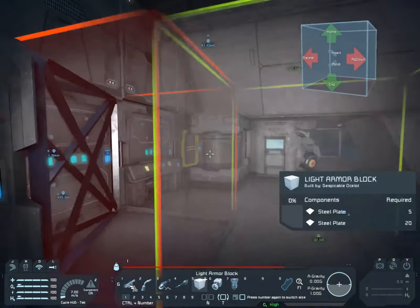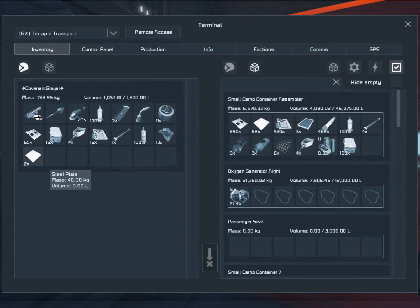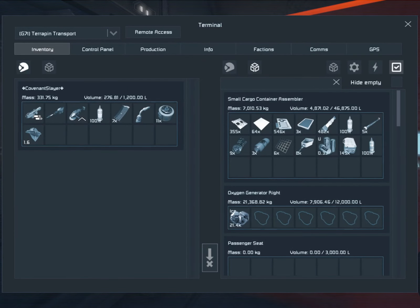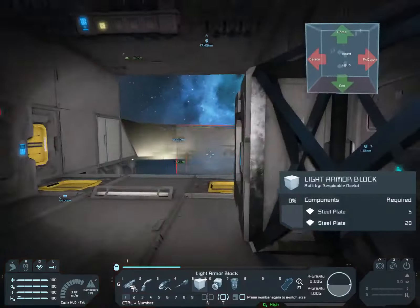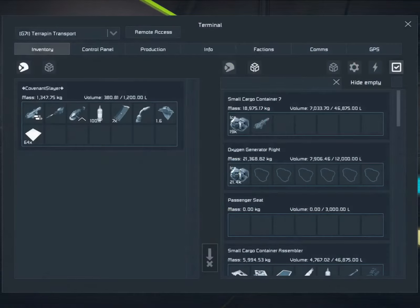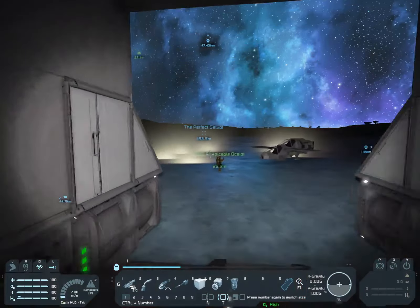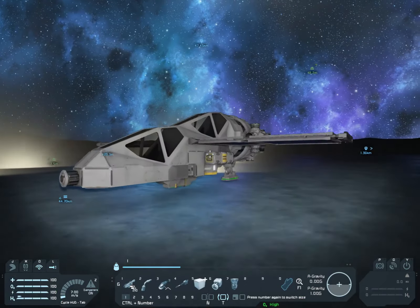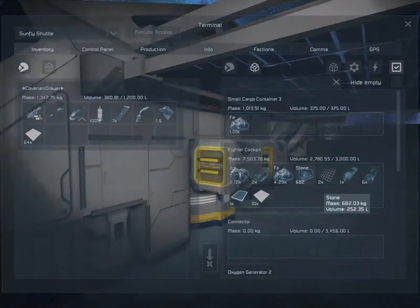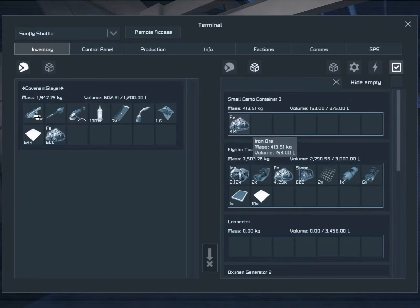I need as many steel plates as I can carry. Hang on, I think there's still some in the cargo containers. Oh dude — iron! All the iron's in here. Can you unload that?